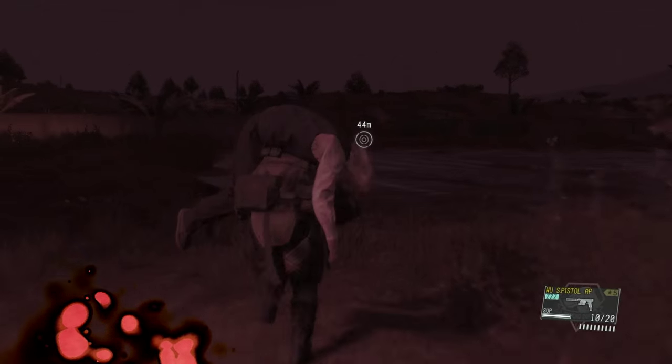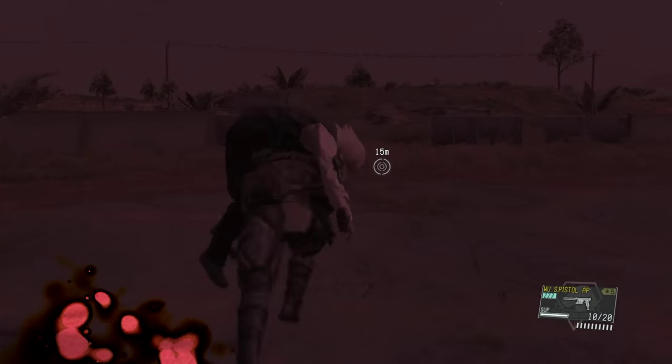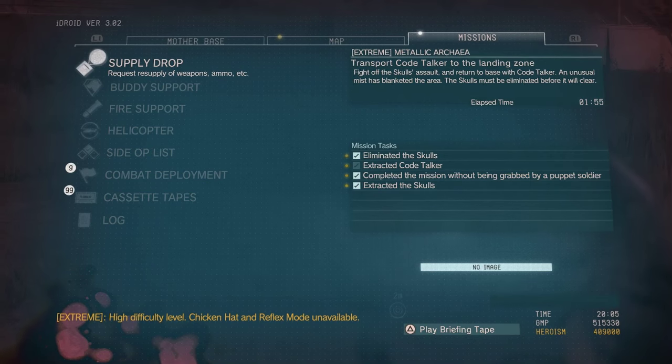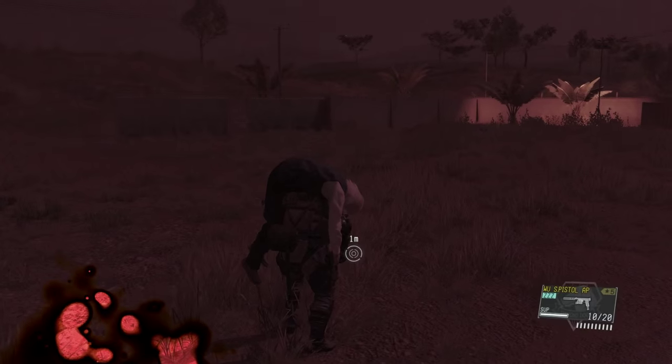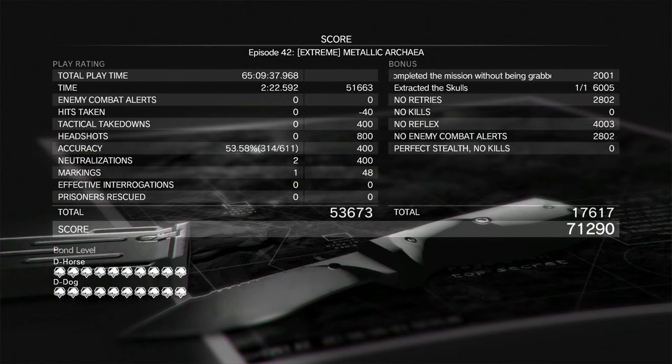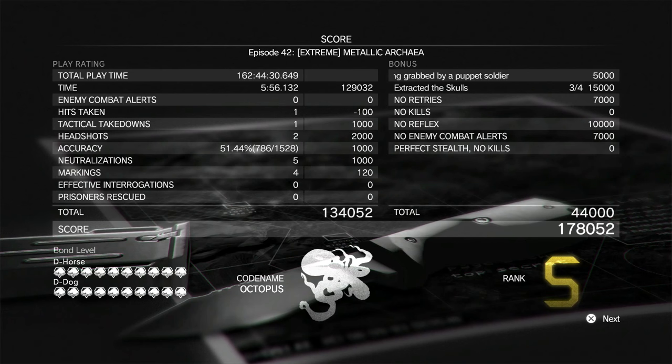Now all we have to do is take Code Talker to the extraction point and we'll get the mission task and have all mission tasks completed. That's all you really have to do for this mission. It is one of the harder and more annoying missions because the skulls take so long to defeat and they can kill you easily. We got 178,000 points for that mission. Thank you guys for watching — hopefully you've now got all the mission tasks and maybe an S rank too. See you in the next video.